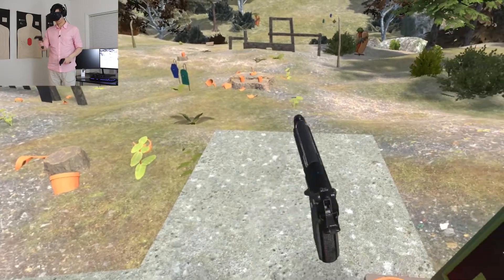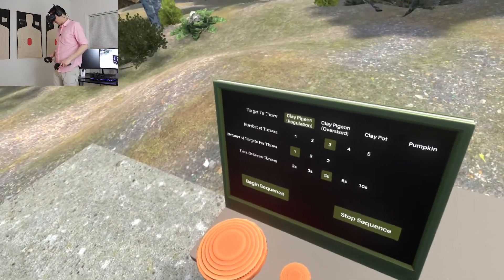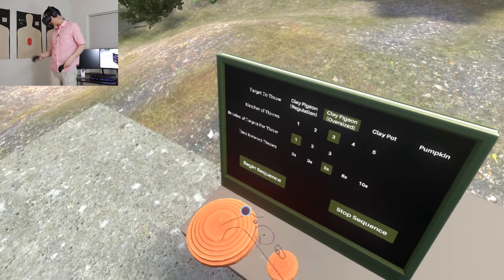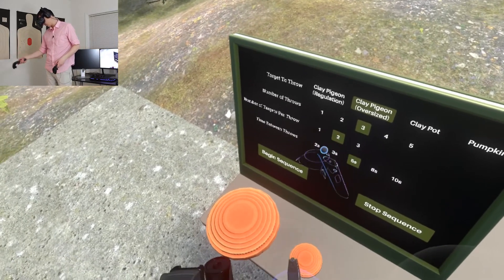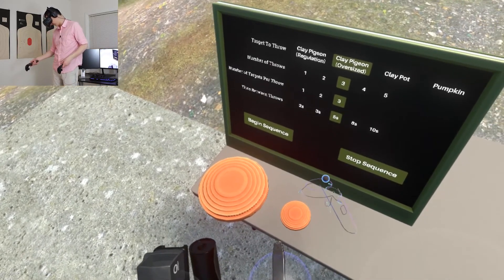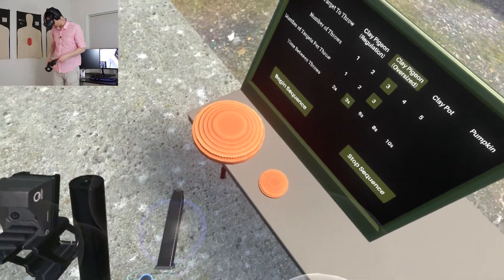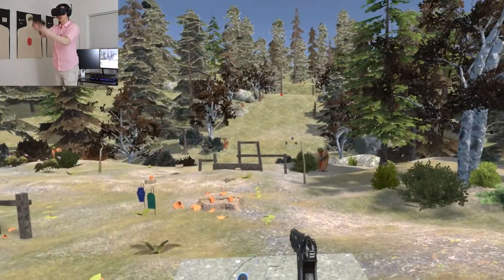Let's clear this. So let's start off with some oversized clay pigeons, number of throws: three, two seconds in between because we've got lots of ammo. Load up 15 and get ready to go. I'm going to try and go right-eye dominant this time, or at least right-eye shooting.